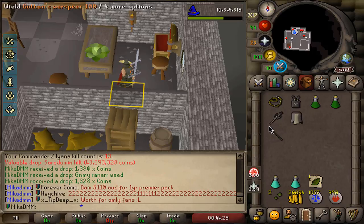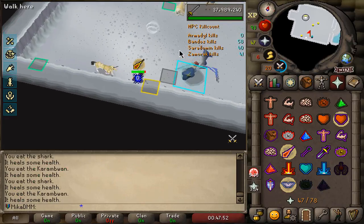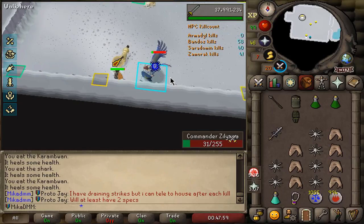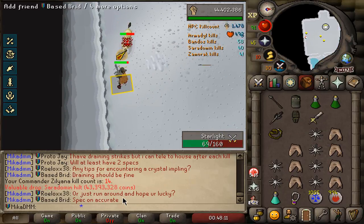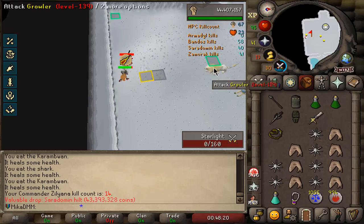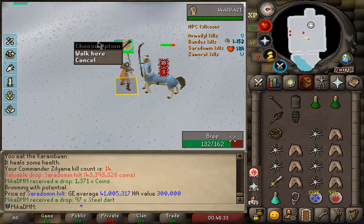That paired with my sustained relic and my full Guthix setup, I should be able to do anything for any amount of time. We're going to go right back at Sara and hopefully score the Armadyl crossbow as well, and if I get that then Inferno is next. I hope you guys are enjoying the almost daily uploads - if you could give me a like so more people get to see it I'd really appreciate it, and consider subscribing. Oh dude, I just got a back-to-back Sara hilt! KC 13 Sara hilt, KC 14 Sara hilt - are you kidding me? I can hilt it for 300k - what are the chances!